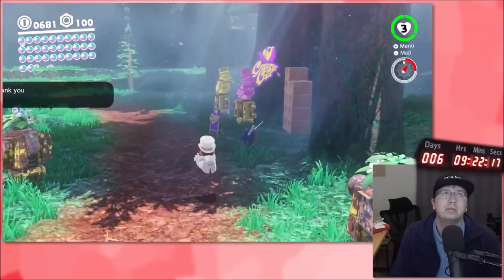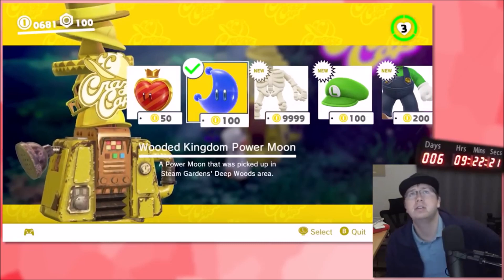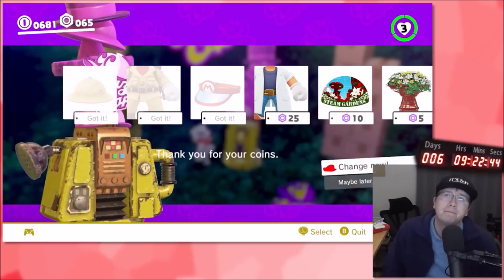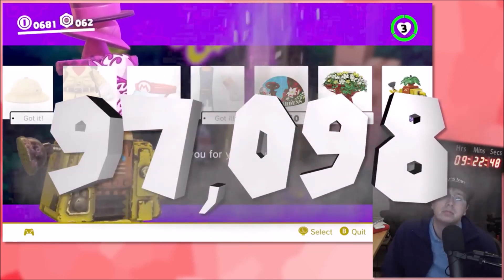Oh my god, the costumes! I knew the costumes were going to chew up a lot of my time, but I did not realize how much the DLC adds things up. Not including costumes you get from Purple Coins, we have to unlock 64 costumes, which cost us a grand total of 97,098 coins.